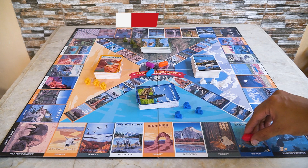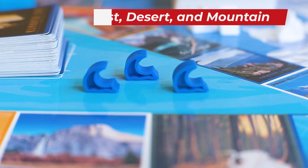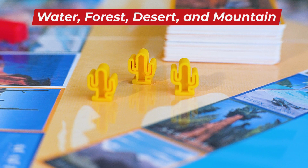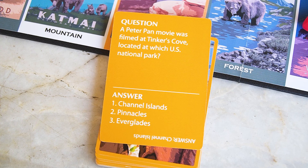The object is to be the first player to correctly answer questions in four different categories: water, forest, desert, and mountain. Collect one of each answer piece, return to the center, and answer a final question to win.